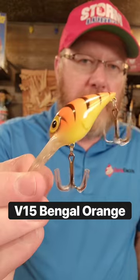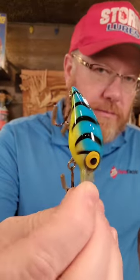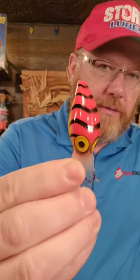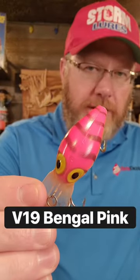The first one is V15 Bengal orange, and you can see they all have these Bengal tiger stripes basically on them. V16 is Bengal blue. V17 is Bengal red. V18 is Bengal green. And V19 is Bengal pink. That's it. That's all the Bengal colors.